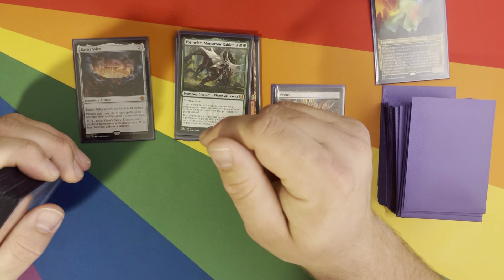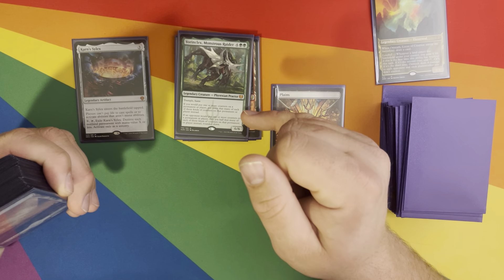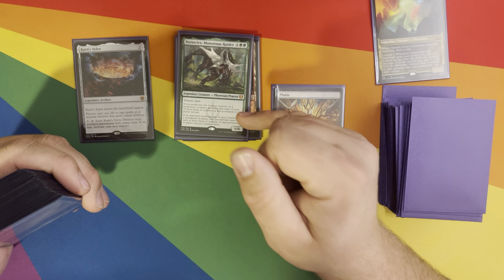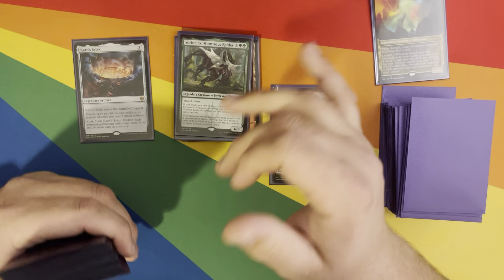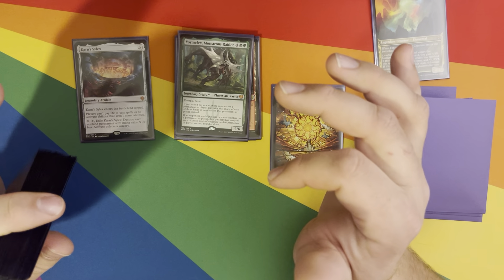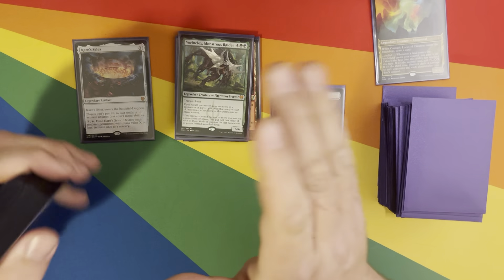Vorinclex has additional effects — pretty famous. If you would put one or more counters on a permanent or player, put twice that many counters of those kinds instead. And if an opponent would add counters, they do half, rounded down. So basically, a lot of really good counter synergy, and a lot of landfall effects add counters — good to have.